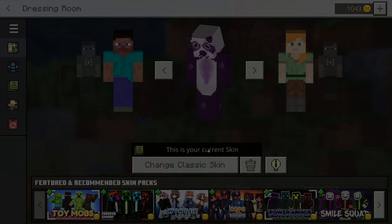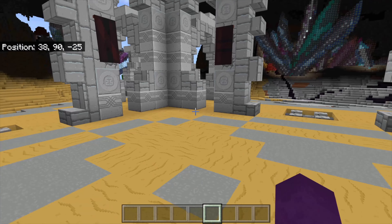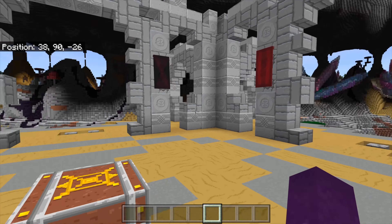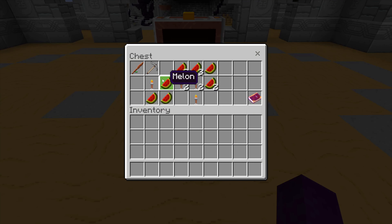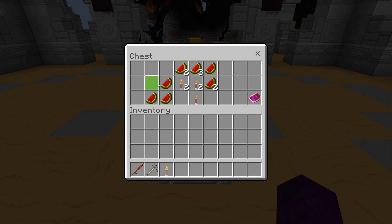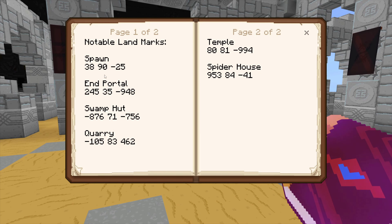We've got Jonathan here with us again. We're going to be testing out another marketplace map which looks pretty freaking awesome — talk about amazing design. They start you off with a little chest. This one's called Better Survival and it's by Nitric Concepts. I don't think I've ever done anything from them before, so this is exciting. Hey Nitric!